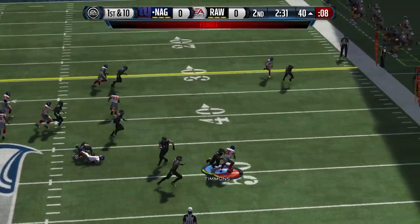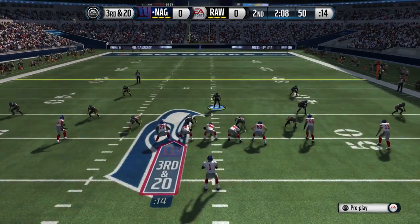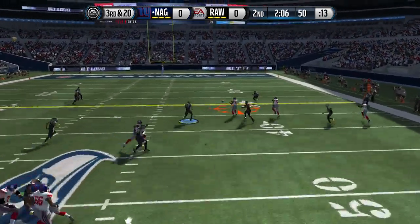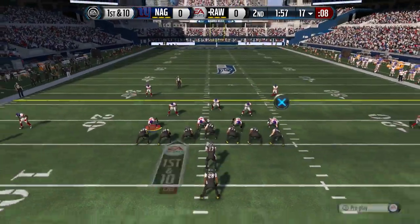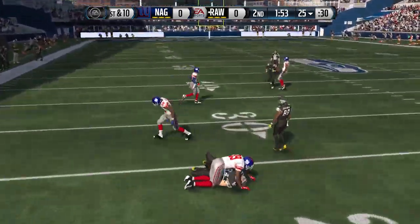As you can see here, I did make a mistake with the camera, but I did force a fumble there — so that was pretty nice. Set up a third and 20, and it looked like he was going to complete it, but we did end up swatting it away to make it fourth and 20. My opponent did punt, and that meant that your boy was taking over on offense.